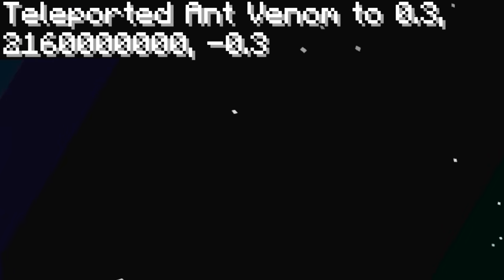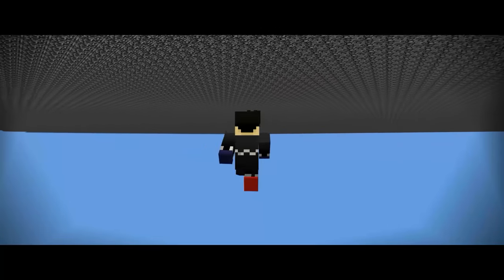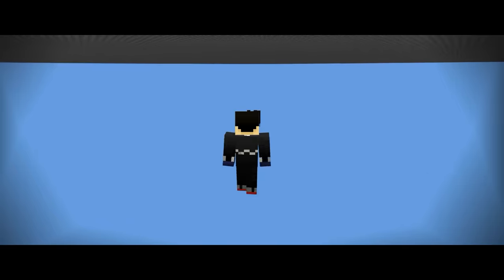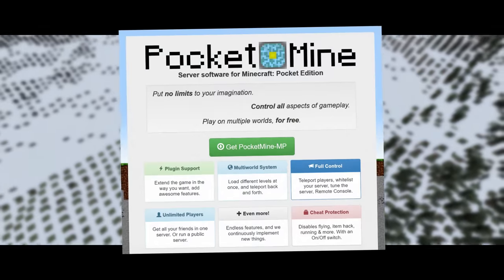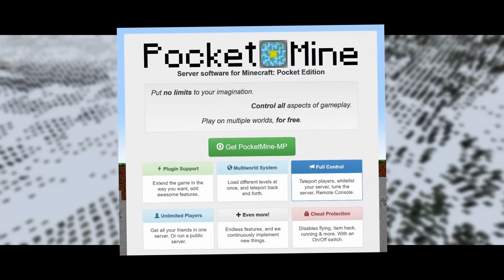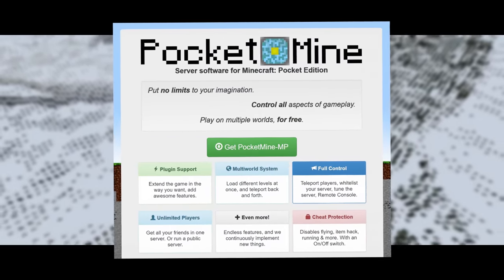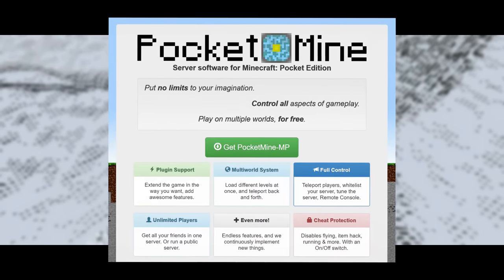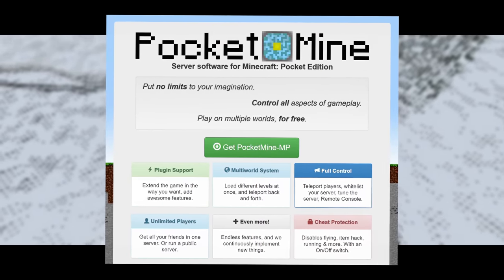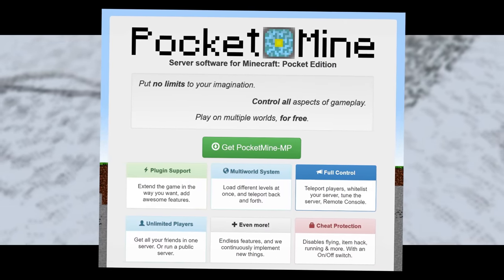And because I know someone is going to ask, all of the upward height limitations also occur if we go below the world as well. If you guys want to give all of this a try for yourself, just download and set up PocketMine according to PocketMine's instructions and give it a whirl. Just don't use it to actually play Minecraft on, because it's very outdated and very basic — just use it for this if you're going to use it.